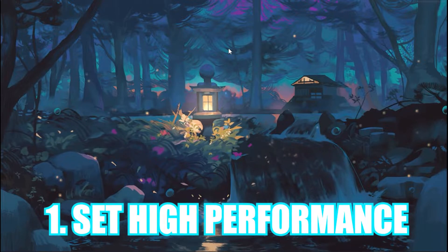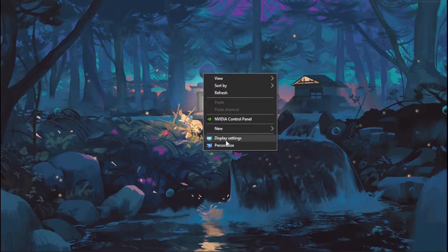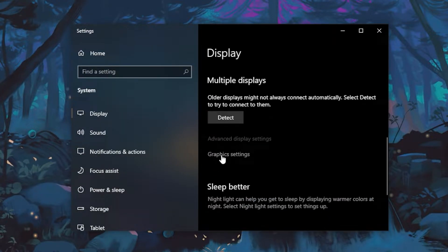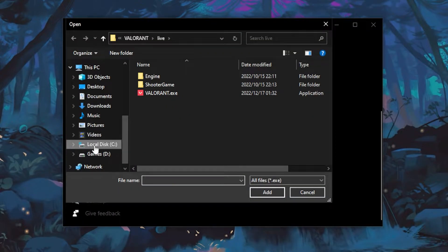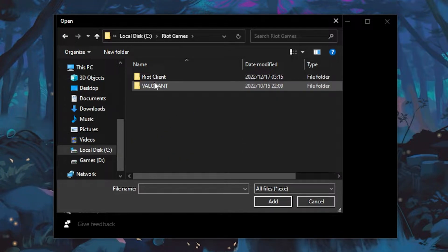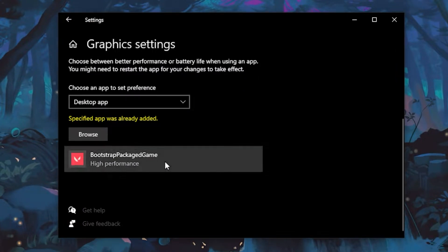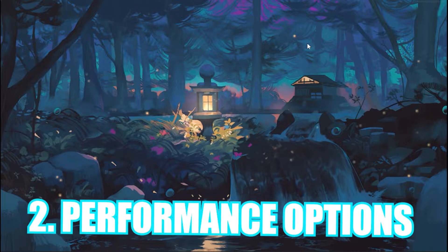For the first step, you want to put Valorant on high performance. To do that, right click on your desktop and head over to Display Settings. Scroll all the way down and click on Graphics Settings. Then click Browse, head over to your local disk, find Riot Games, click on it, head over to Valorant Live, and click on valorant.exe, then click Add. Once added, click on it, head over to Options, put it on High Performance, and click Save.